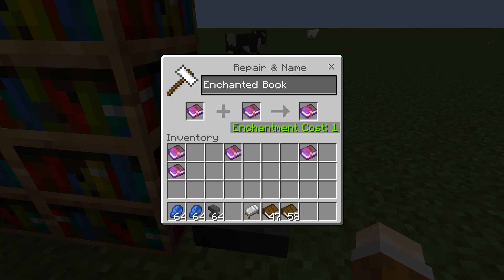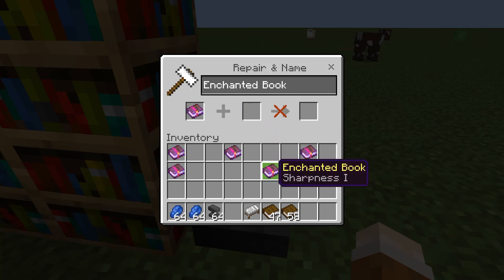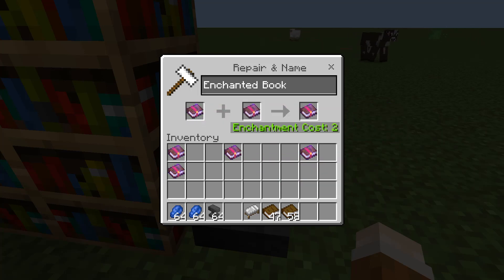We can do the same again, and this time we're going to be doing it with Sharpness. So Sharpness 1 plus Sharpness 1, and we're looking for an output of Sharpness 2. The cost there was one level — swapping the books over and we get an enchantment cost of two levels.